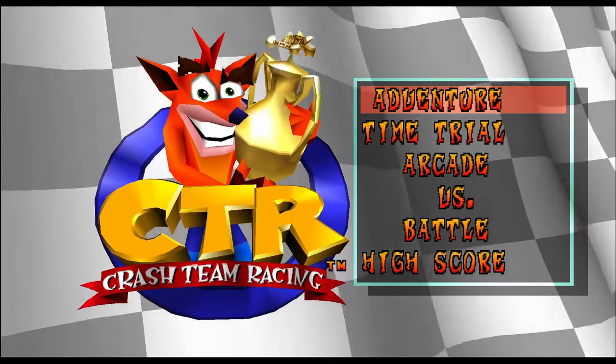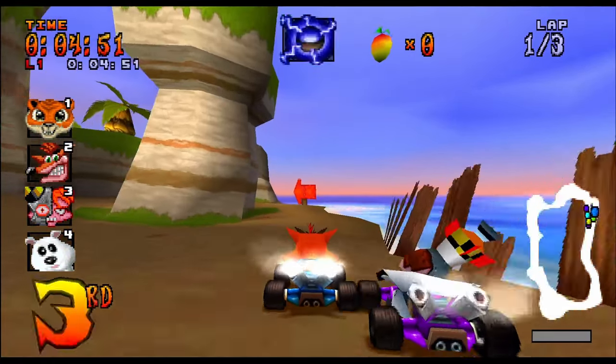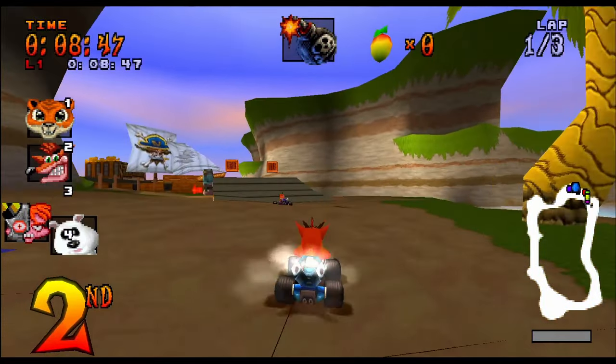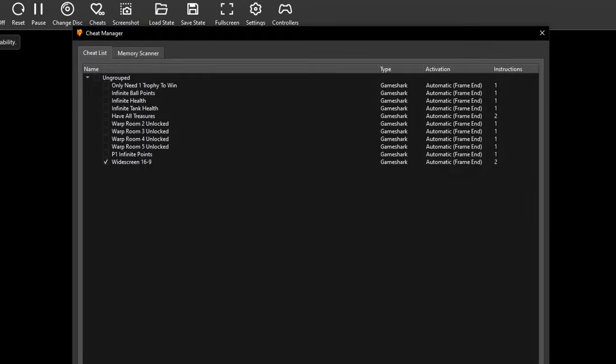However, for Crash Team Racing and Crash Bash, it's a bit of a different story, as playing these games in widescreen is actually for the most part just fine and has no major issues. In order to play these games in proper widescreen, make sure to set your aspect ratio to 16:9. You want to open both games one at a time and enable the widescreen cheat code as shown on screen right now. Restart or quit out of the games and it should work.